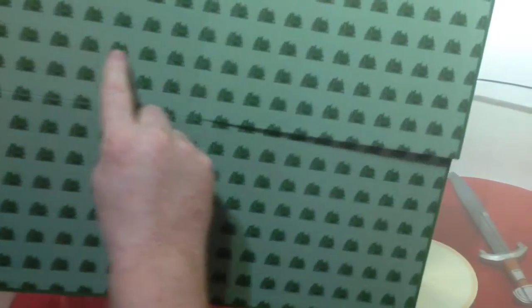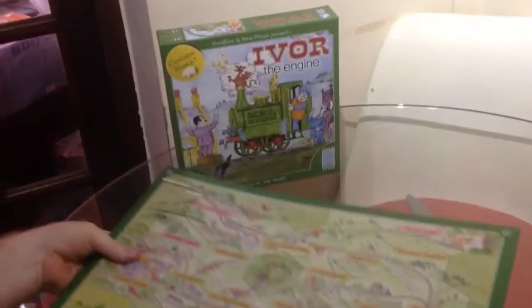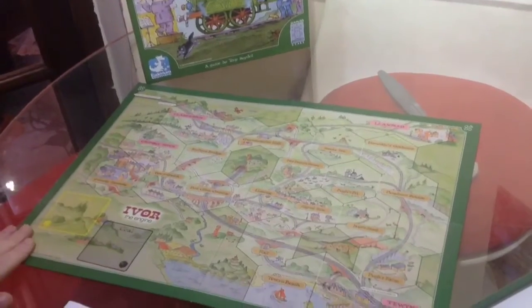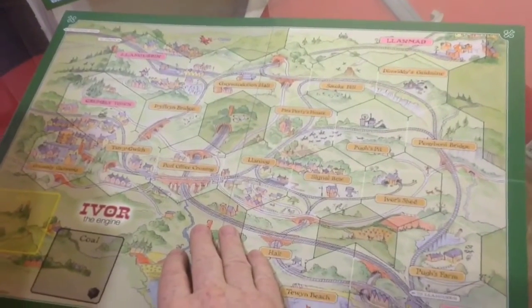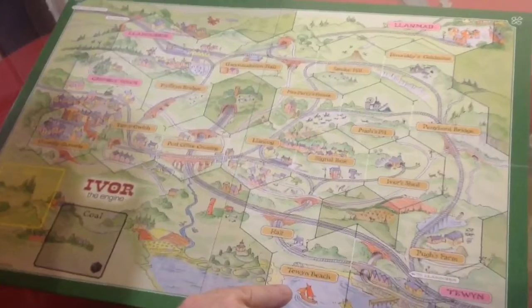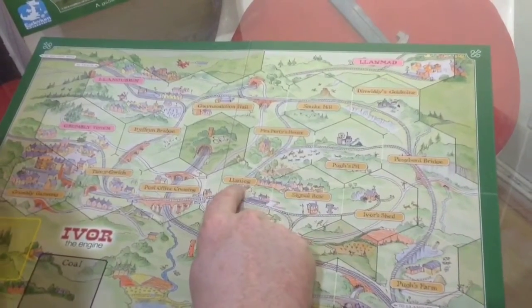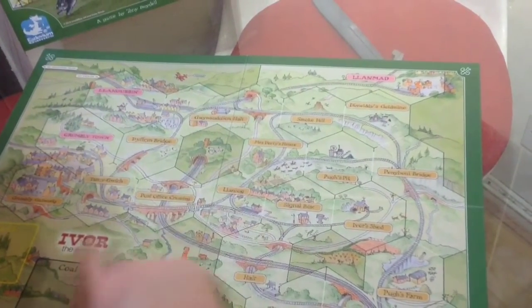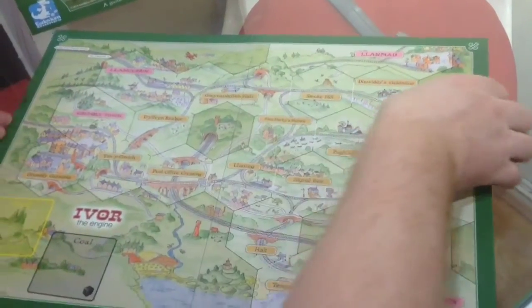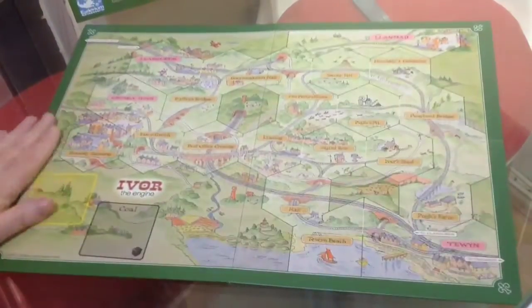And lovely — you've got that lovely box smell. You've got a little Ivor the Engine with Jones standing next to the train on the back. And a lovely game board. It's got stuff from the series in there — the Grumbly Gasworks and Grumbly Town, Post Office Crossing Halt, Towing Beach, Pews Farm, Ivor's Shed, Signal Box, Llaniog I think. I'm not even going to try and pronounce them all. Mrs Portie's house, Pews Pit. We've got the lovely railway tracks linking everything out.